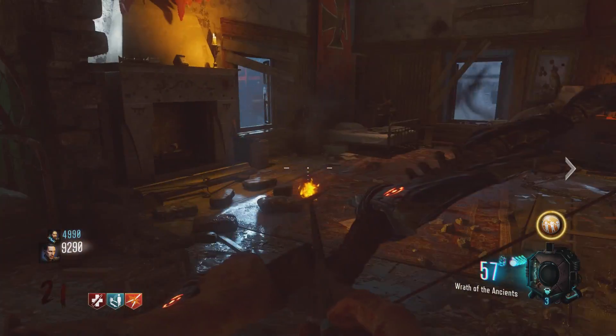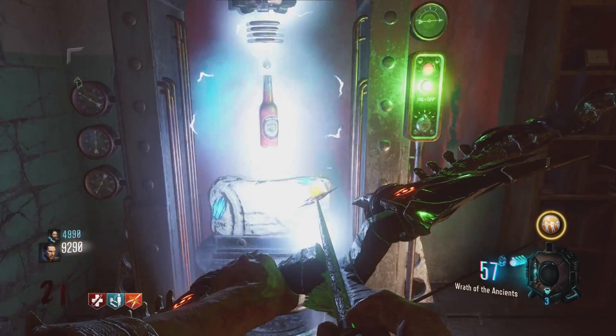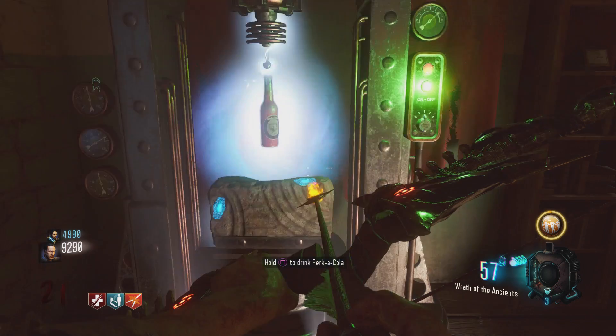If you don't know what Wonderfizz is, it gives you a random perk — one of nine perks for 1500 points — so it's a very good option.